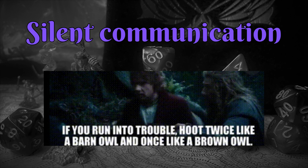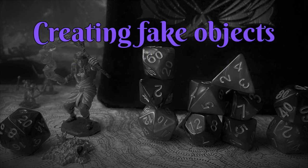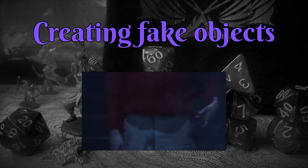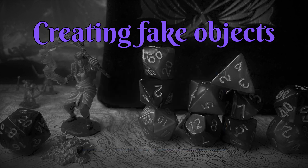Another great use of Minor Illusion is for creating fake objects. Want to taunt the big bad evil guy by showing them you already have their MacGuffin? Minor Illusion it into your hand and watch the look on their face before you pretend to pocket it. Or make a fake chair so that when somebody tries to sit down, they fall prone. Not sure if there's combat utility there, but it's fun for pranks.